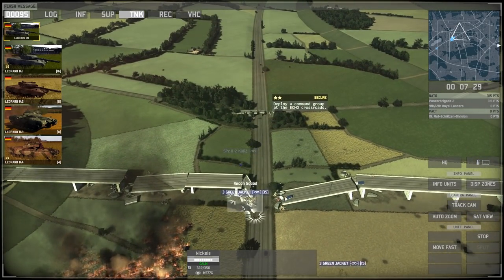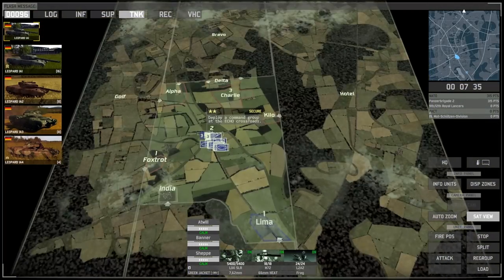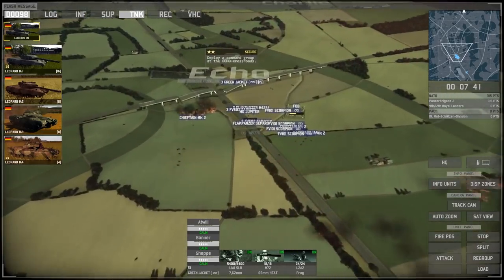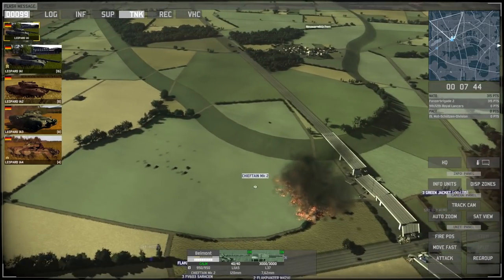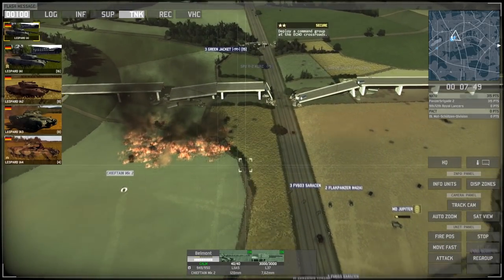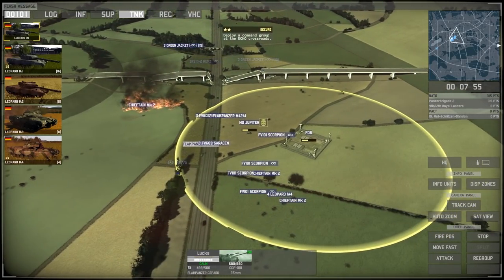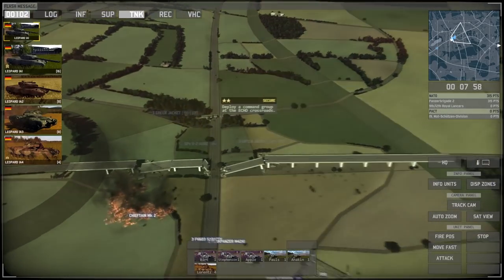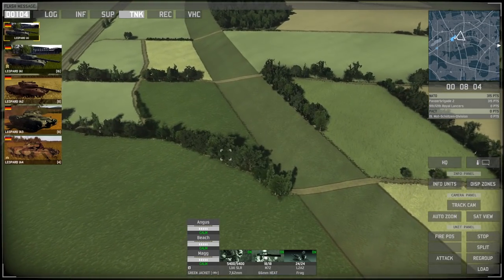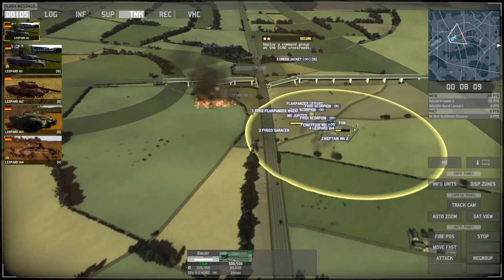We've been asked to deploy a command at the Echo Crossroad, and we have to keep our other command back at Lima. It looks like the enemy is getting reinforcements from Foxtrot, so they're coming in from the west as well. We might be able to go up and attack that area, but we're not ordered to do so yet, so let's just stay put. Let's hide our units and try to spread out a little bit. Looks like we're securing this area now — green jackets haven't found anything out of the ordinary.